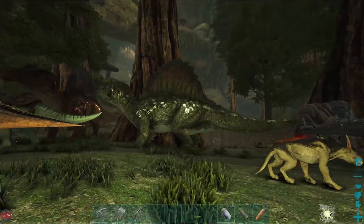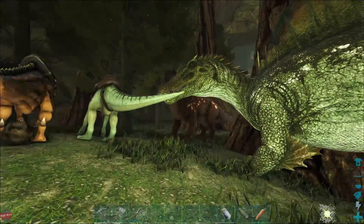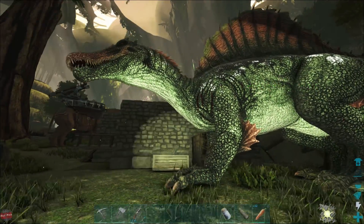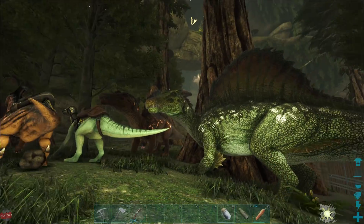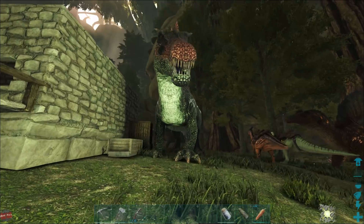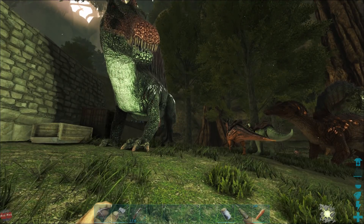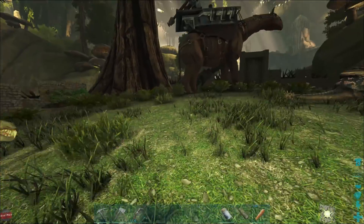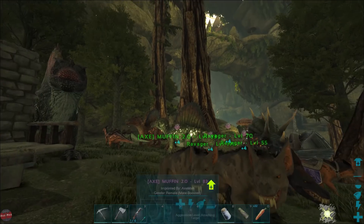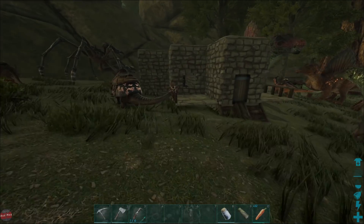We're going to need a name for these Spinos as well, so drop a comment in the comment section. We'll probably only really use you and then your babies. The plan is once we have a few Spino babies, hopefully get some imprinted - we don't do kibble so we'll try and get some imprinted ones. Then we're going to take a couple of Spinos and some of the Ravagers and hopefully be getting some Rock Drake eggs pretty soon.